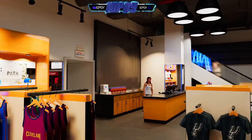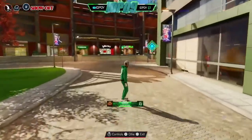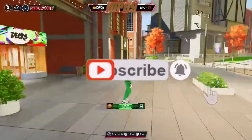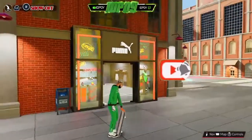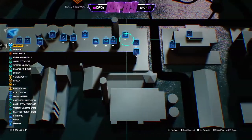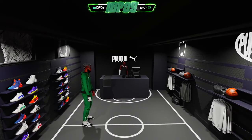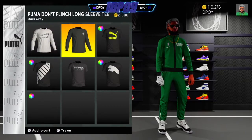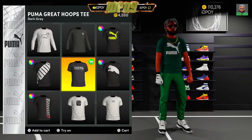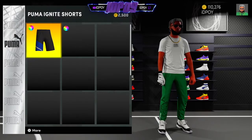Next we're off to the shopping center. Here we are approaching the shopping center — we're going to start from the beginning. Right here we got Puma, and then we got all these stores right here. This is what I like to call the little outlet mall. Let's go into Puma — nothing's really changed, not a lot of new stuff, but I'm going to show you what you can get. You got Puma shirts obviously.